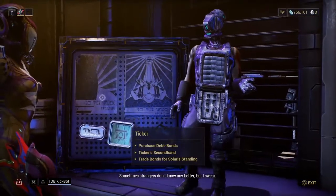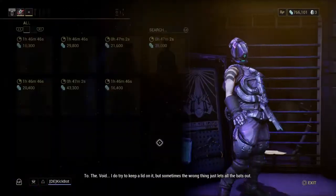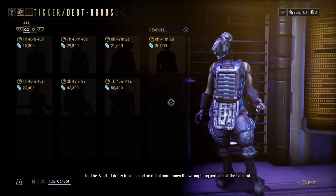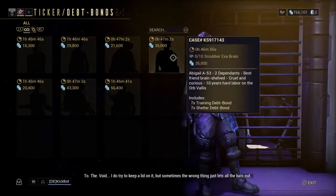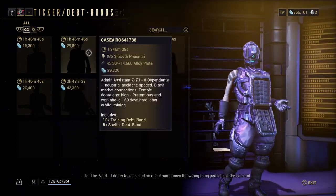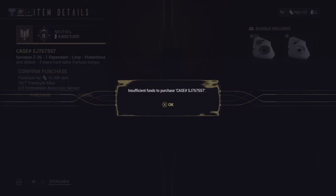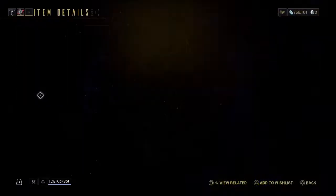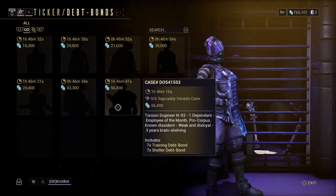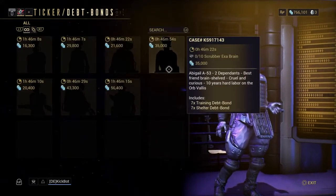Sometimes strangers don't know any better, but I swear to the void. I do try to keep a lid on it, but sometimes the wrong thing just lets all the bats out. Thanks, Ticker. So this is the Ticker, and what he does is he sells debts and bonds in order for you to help charities on Venus. So you look at the different ones, and according to your resources, you can choose to support him.